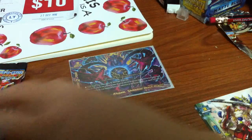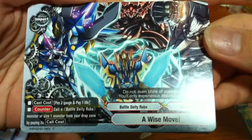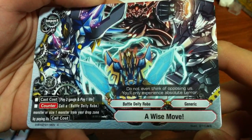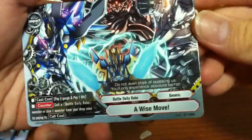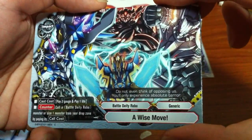Okay, would you like to open this one? Okay, Roxy's going to open the second pack. The first card we have is a Wise Move - Battle Duty Robo. The counter impact for Battle Duty Robo: pay two gauge, pay one life, call a Battle Duty Robo monster or size one monster from the drop zone but pay its call cost. With a particular Battle Duty Robo card you can actually destroy a monster on your opponent's field as well - when a Battle Duty Robo enters your field. I think it's included in this set also. It is a Wise Move.